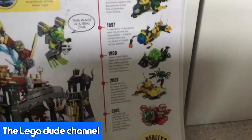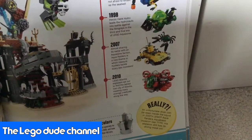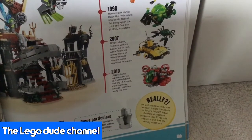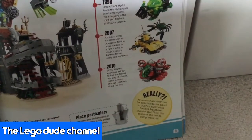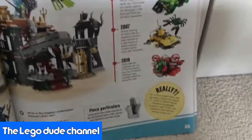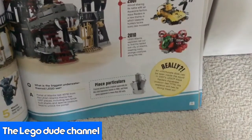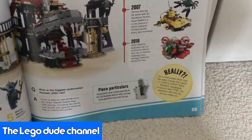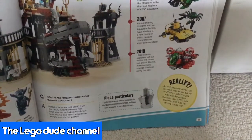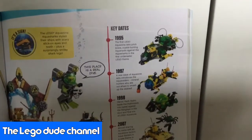Almost 10 years later, in 2007, almost sharing its name with the Aquazone faction, Aquaraiders is a new theme in which treasure hunters tackle scary sea monsters. Then three years later, in 2010, Lego Atlantis Explorers set out to find the fabled lost city of Atlantis, meeting many strange creatures along the way. And that is the key dates for this page.